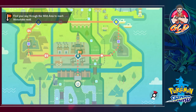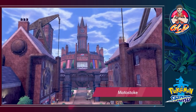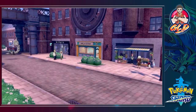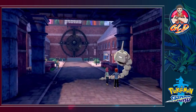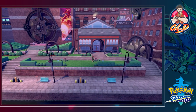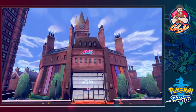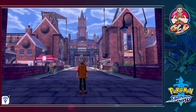Here we are in Motostoke! There's a lot to cover here — it'll be for the next episode. Look at that — Motostoke! It's looking like an old-timey industrial location. You can see all that cool scenery. It's pretty awesome.